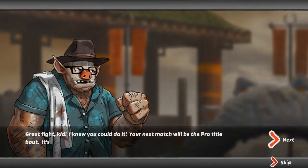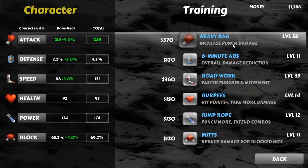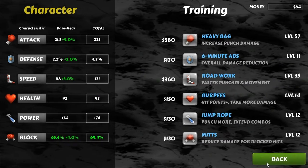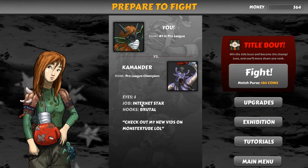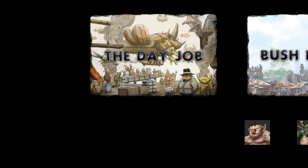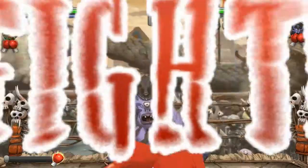We beat him and now we're going to the championship of the pro league. We've got some more money so let's do some upgrades — more damage. Title fight for the pro league: we're against Commander Eyes, an internet star, brutal hooks. Let's go — can I become the pro league champion? We'll find out. That birdman was harsh.